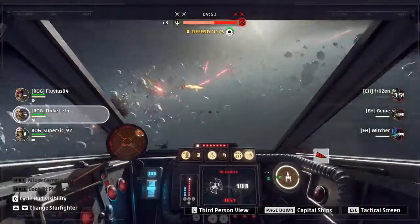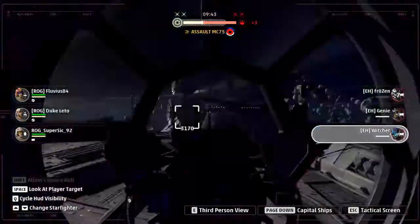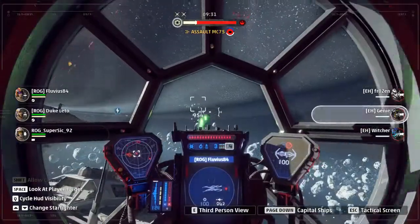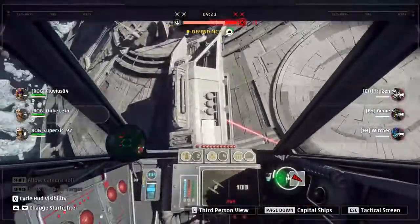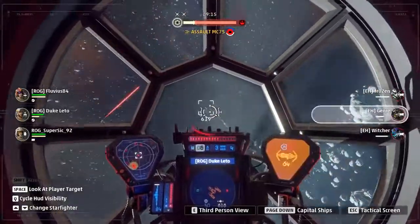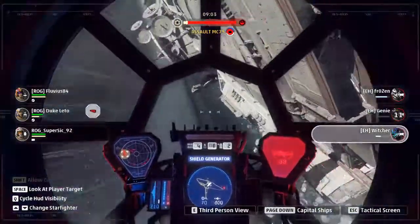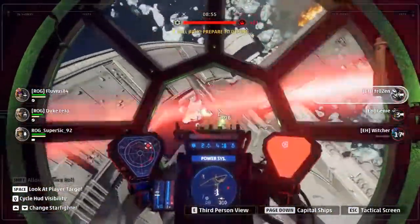Duke Leeto hunting some AI. Genie respawning, Witcher respawned as well — so at the moment there are no Empire fighters on the MC. Duke is still hunting down AI. Genie — Super Sick picks Genie again as his target. Genie picking Duke Leeto but cannot capitalize and gets killed. Witcher doing some witchery things. The shield gen is still up. They could not capitalize on this attack phase — team wipe. Genie starts respawn but it's too late. Gonna need a good defense here as Rock has taken out one shield gen and is getting some damage down. Actually it's really even on both sides.